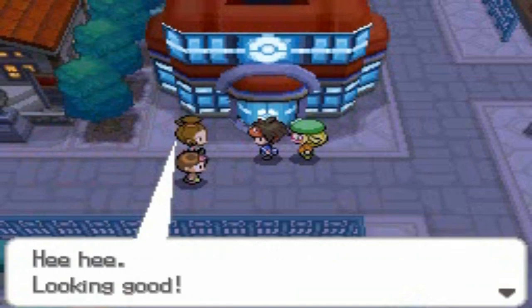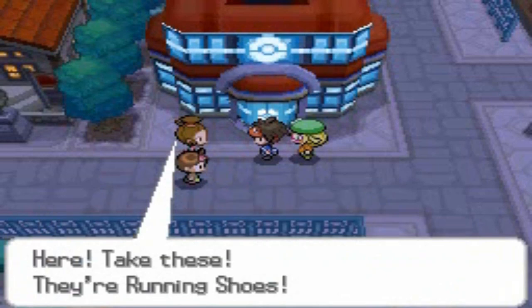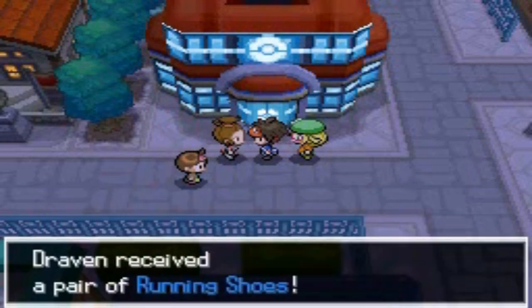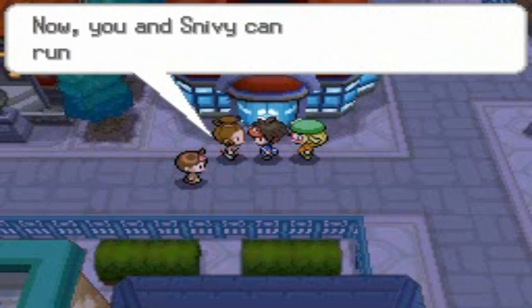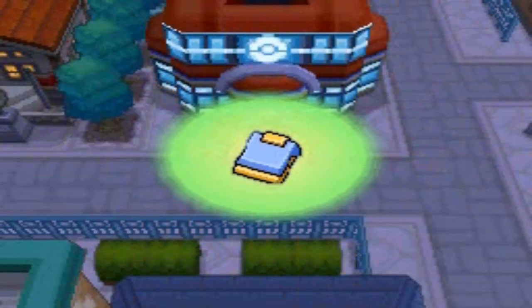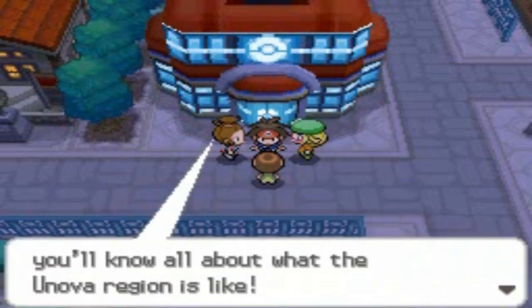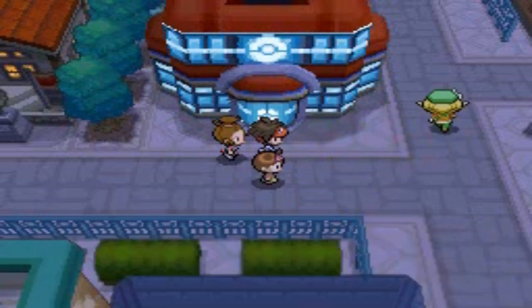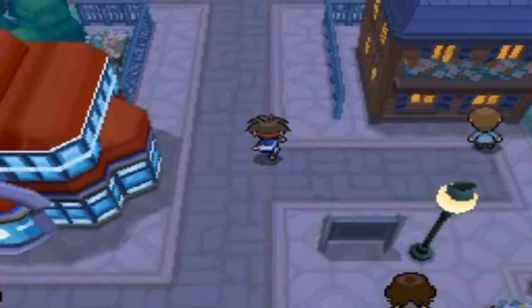Look at that — it's my mom and a kid. My mom almost forgot: she's going to give us running shoes! I love running in this game. Press B to run anywhere you want. Hugh's sister is going to give us a town map of the whole region. We got to give one town map to Hugh as well since he forgot to get one.